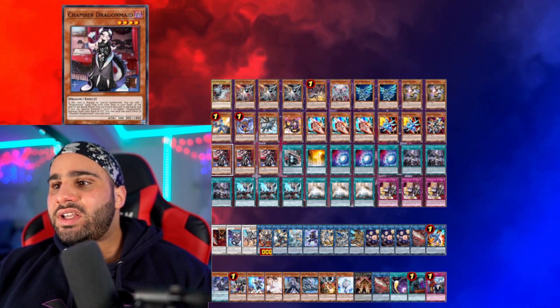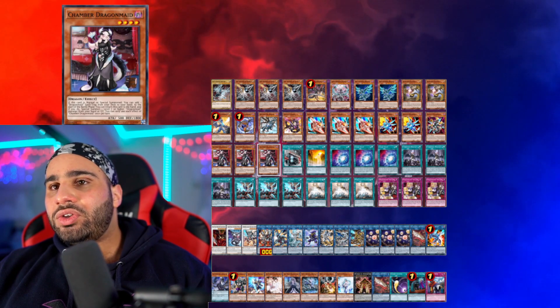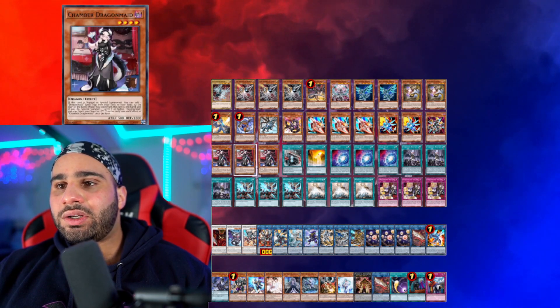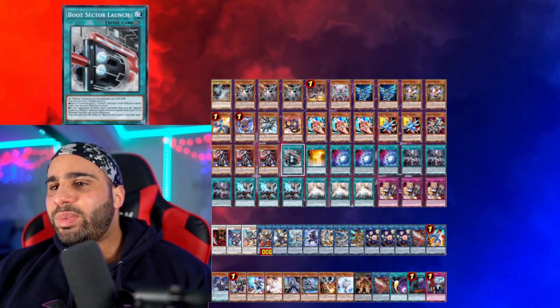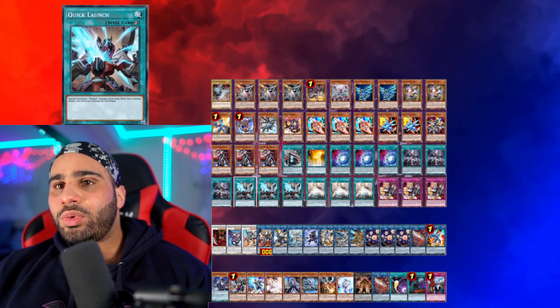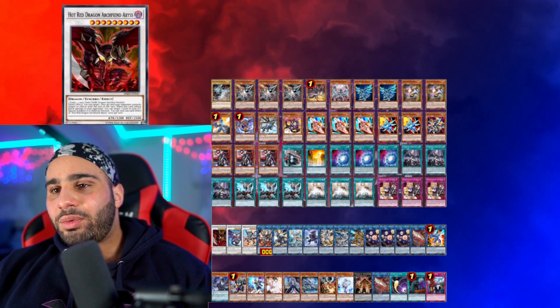Three Chamber — I'm not playing Hospitality anymore. I think it's a pretty good card but it's bricky when you don't have Chamber access, so just playing three Chamber with three Tidying might be enough since I'm already playing a lot of other dragon cards. For the spell cards: Boot Sector Launch, Ravine — super obvious. Three Chaos Space, three Forbidden Drop, three Quick Launch, three World Legacy Guard Dragon, and three Tidying.